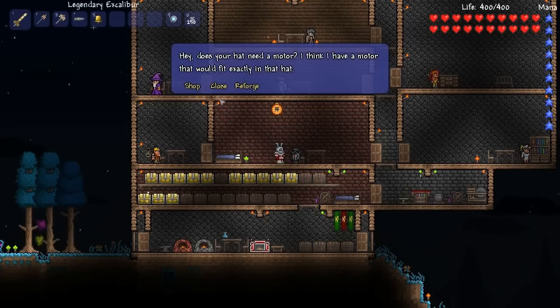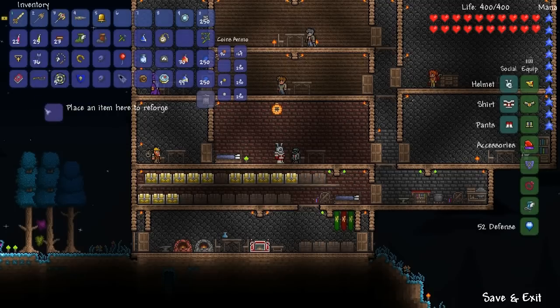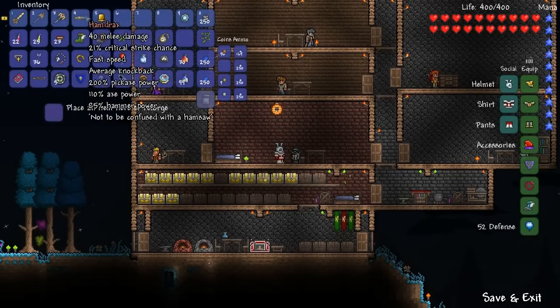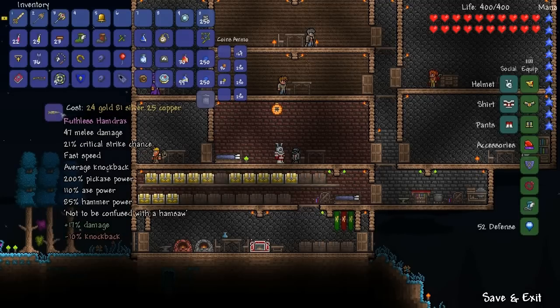We're going to click on him — he has two functions. Reforge: I'll show you this. Legendary Excalibur — the 'Legendary' is the prefix and you can reforge it. This can be reforged for 22 gold. Click the little hammer here and it's now Ruthless — a 17% damage increase and negative 10% knockback.